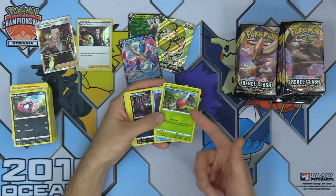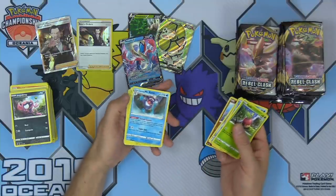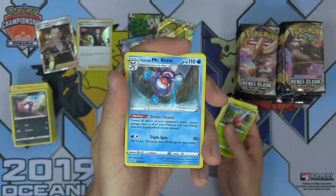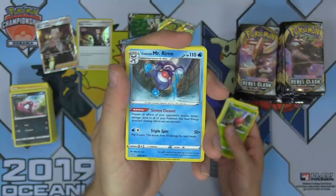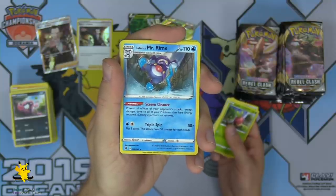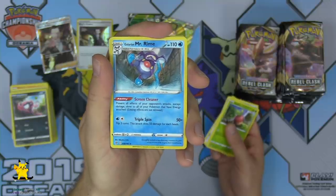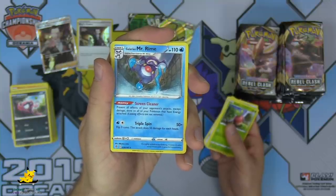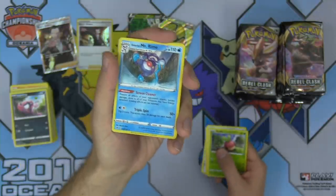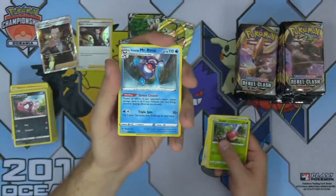Applin — really excited about both of Applin's evolutions in this set, they're both holo rares. Galarian Mr. Rime has an ability: Screen Cleaner — prevent all effects of your opponent's attacks except damage done to all of your Pokemon that have energy attached. A nice ability preventing effects of attacks, including damage counters placed — it could stop the likes of Dragapult VMAX from sniping damage to the bench.